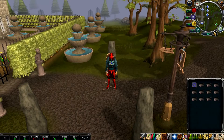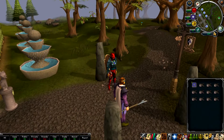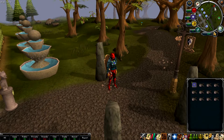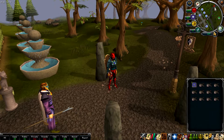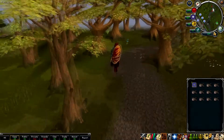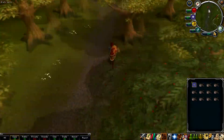Hey guys, welcome back to the money making guide. Today we're going to be killing some red dragons. The armor and weapons I'm using are a whip and an anti-dragon shield. You can take some anti-fire potions if you like, but I prefer the shield. I've also got some dragon armor on, apart from the plate body which is rune.